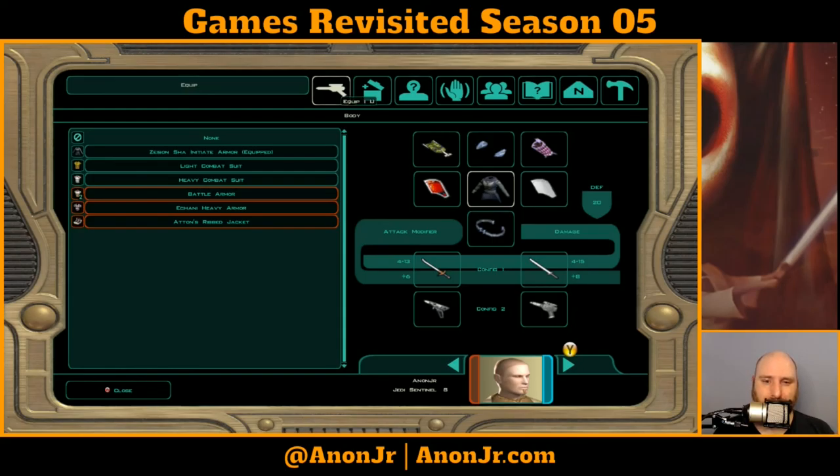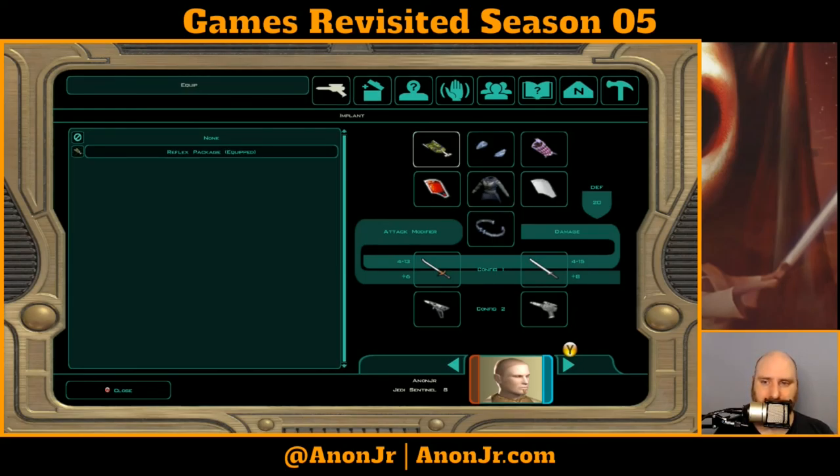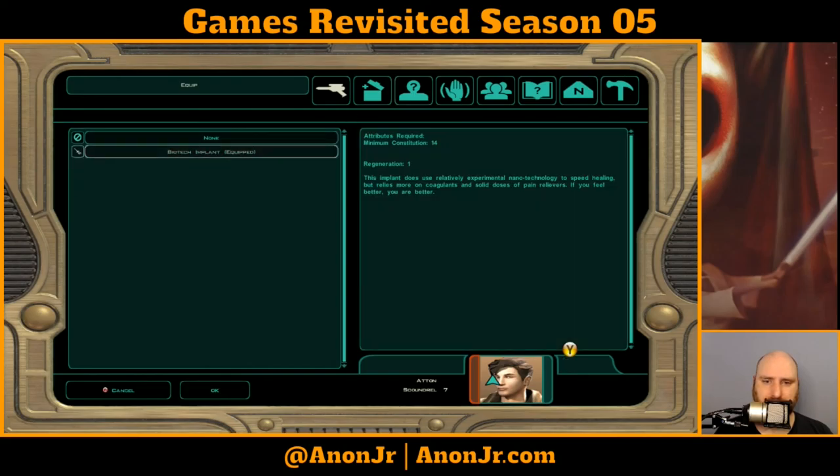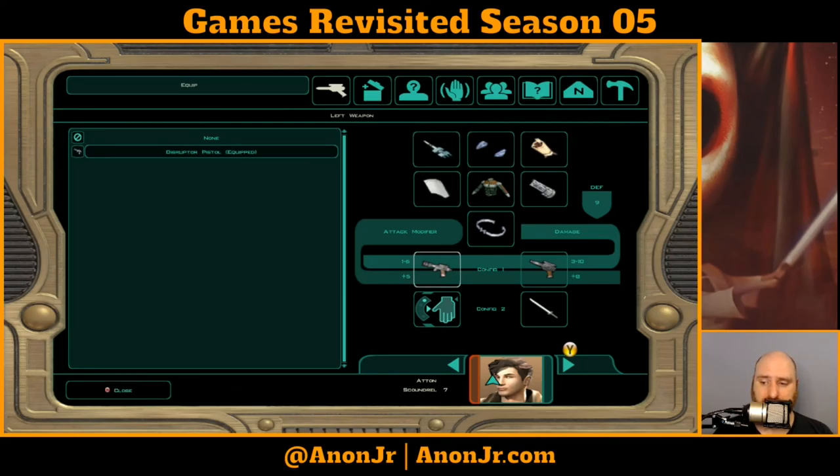While in between the streams, I went and made sure that myself and Kreia have some reflex packages equipped, and that Atton had the biotech implant that gives him Regen 1. So all three of the human characters have some form of Regen, either through Armor, Ability, or Implant, which is nice. And the droid does too, because of one of the modules that we gave him.